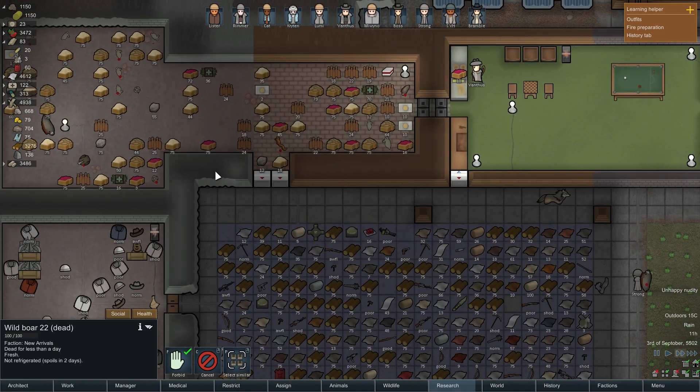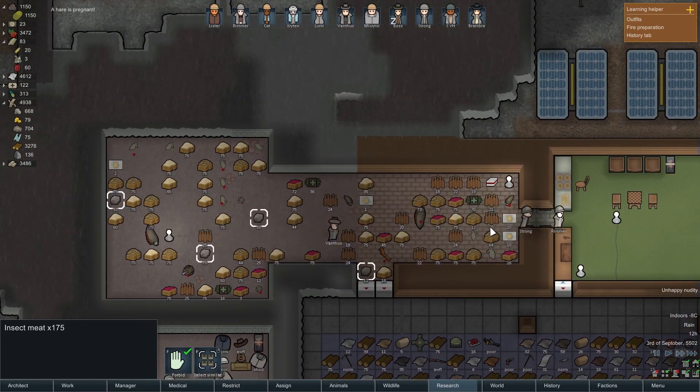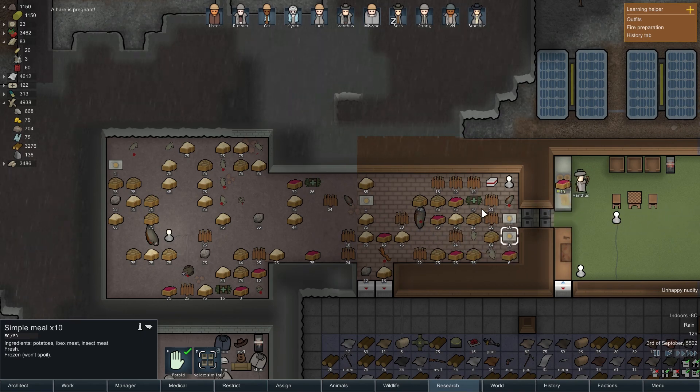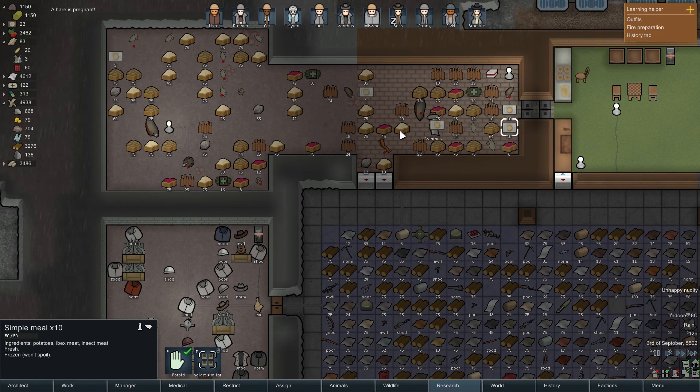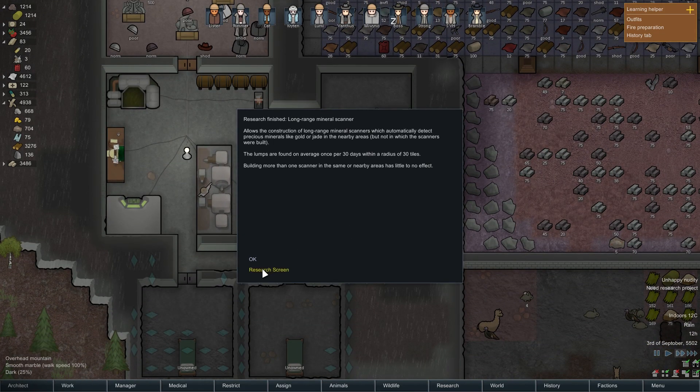Good grief. We have, like, a lot of meat — including the insect meat that we actually used? Look at that — we've actually used the insect meat to make some of these meals. That's lovely. Sounds very appetizing.